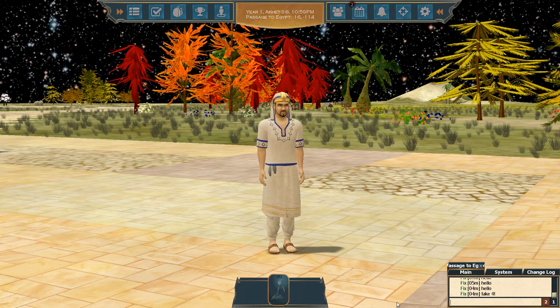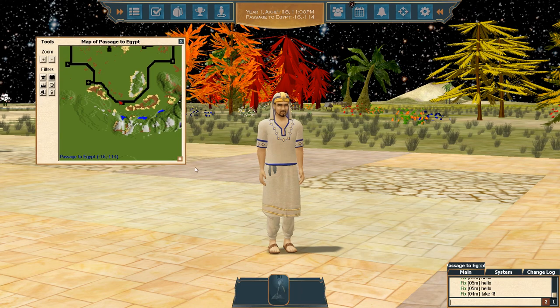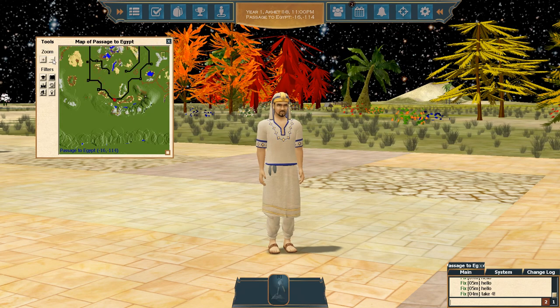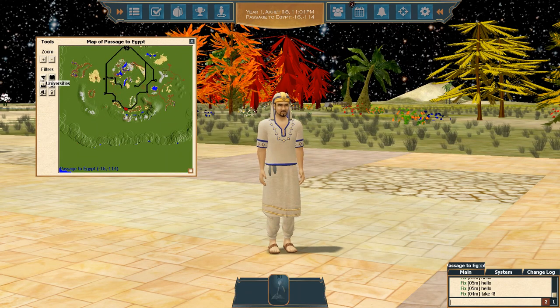Next we're going to go over the in-game map — press F3 to bring that up. You'll see that we're super zoomed in; the roads look like black lines. You can move this window by left clicking and dragging, and the little square in the corner lets you reshape the map. You can zoom in and out to get a good look at the island. There are various filters to show or hide things on the map. Importantly, this shows the coordinates you're pointing at, while your current coordinates are shown in the middle. Coordinates are used quite often in this game — you're going to want to get used to using them.